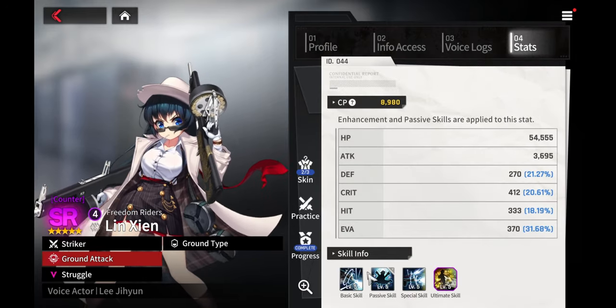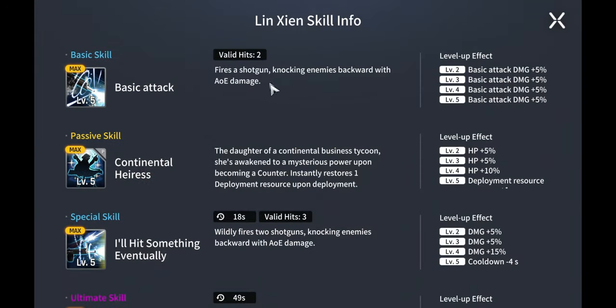Her skill kit is pretty good. She fires two shotguns, knocking enemies backwards with AoE damage. This can definitely come in handy especially in PvP, pushing enemies back when they don't have a resistance to knockback.